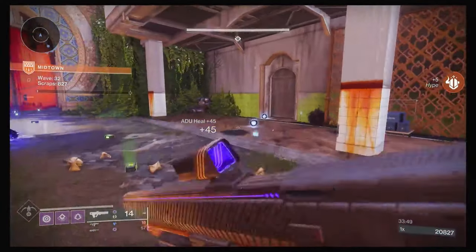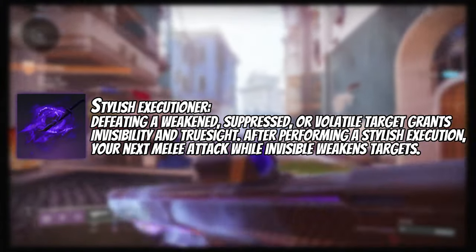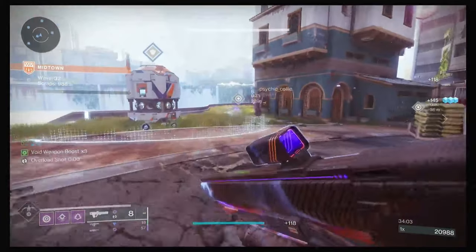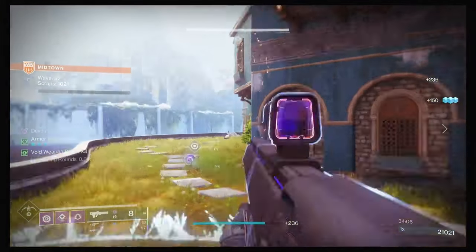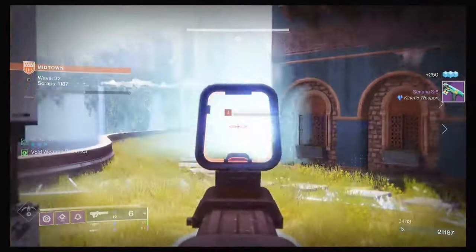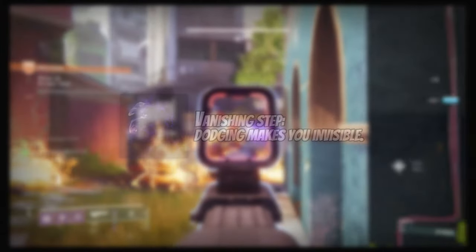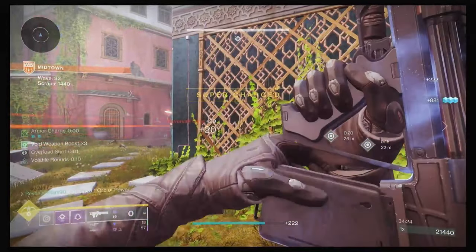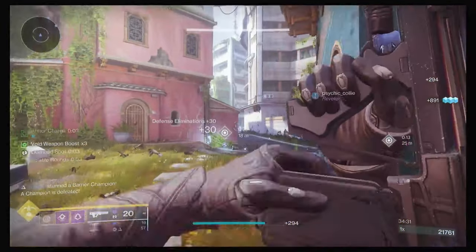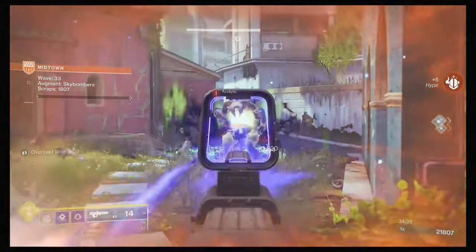For our subclass setup, we start with Stylish Executioner: defeating a weakened, suppressed, or volatile target grants invisibility and Truesight, and after a Stylish Execution your next melee attack while invisible weakens targets. We're using this mostly for going invisible during combat. We also take Vanishing Step, where dodging makes you invisible — this works as an instant panic button if things get dicey. This also works nicely during the Spark wave, as you can dodge, go invisible, and deposit the spark with no hassle without putting your teammates at risk.